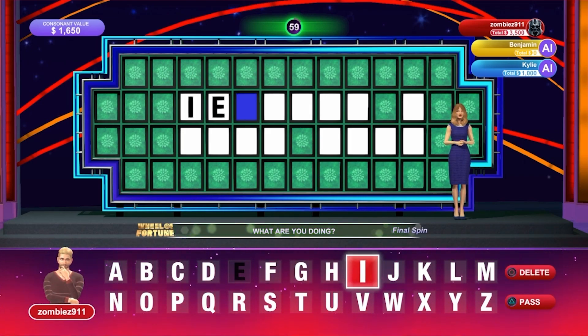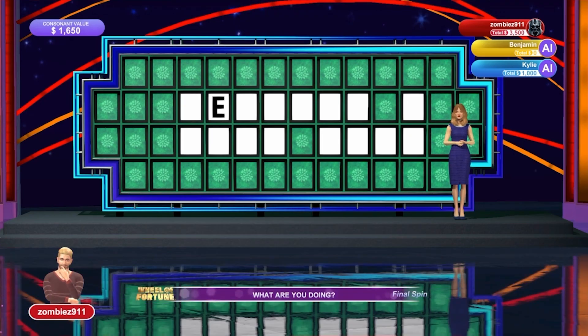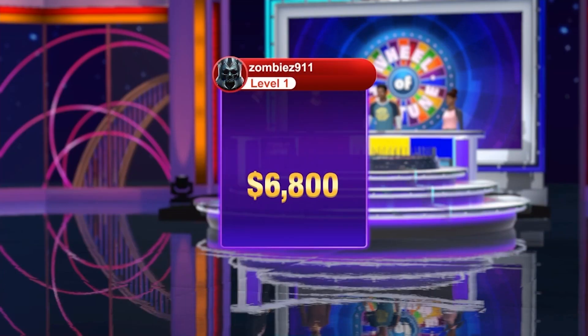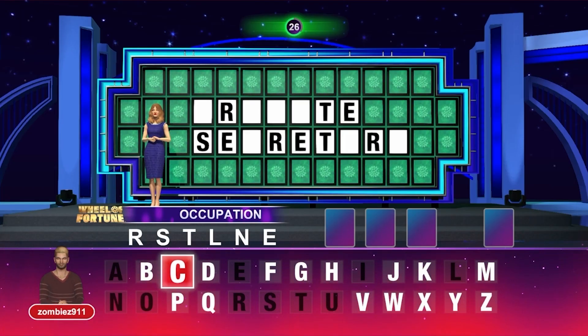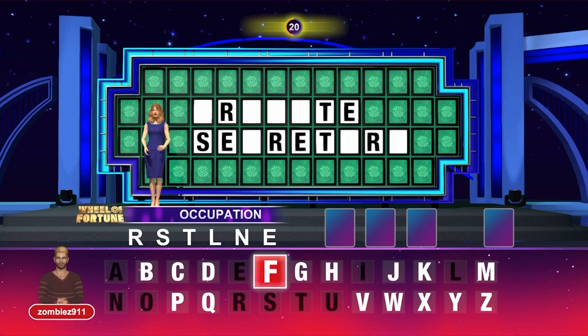They only have 7 seconds to correctly guess the letters. Whoever has the highest money earned will compete in the bonus round. You will be given a new puzzle where you must answer with consonants and vowel letters, but they will reveal R, S, T, L, and E words in them.